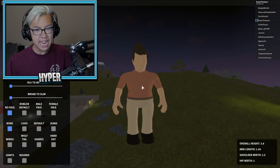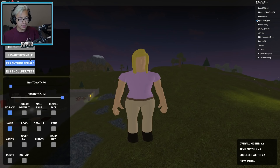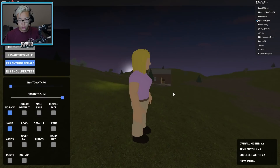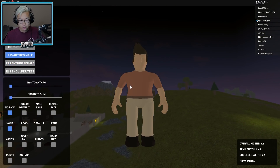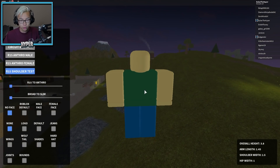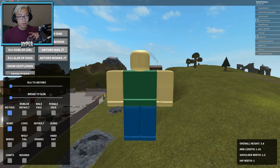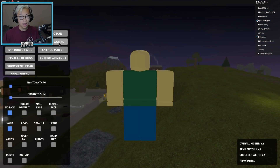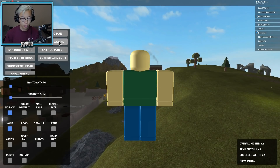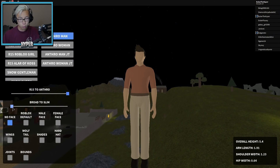I have never... okay I can understand why people do not like whatever the heck this is. So this is the R15 anthro male and R15 anthro female — first off, she's got really big hips, same thing with the guy too. These guys got some big hips. And there's R15 shoulder test which is just like the normal blocky character. Basically, anthro man and anthro woman — these are the two things I believe Roblox is trying to switch to. Let's just go ahead and look at it. This looks so weird.